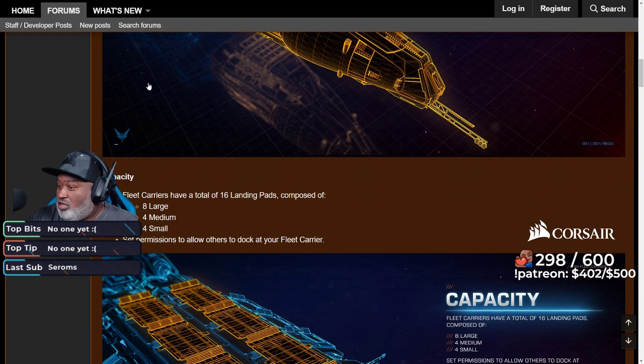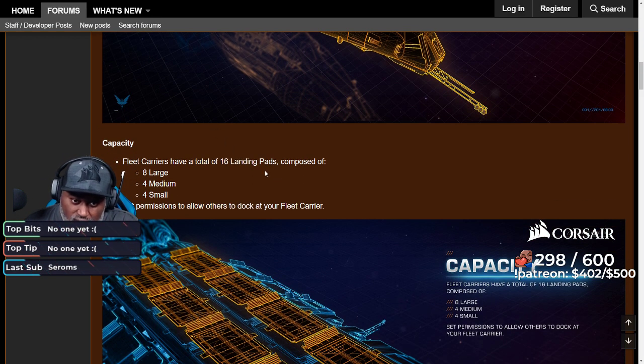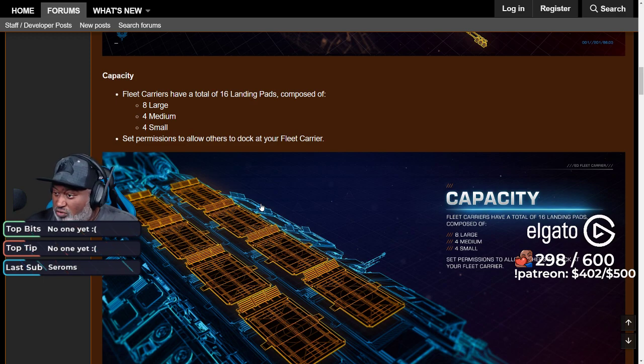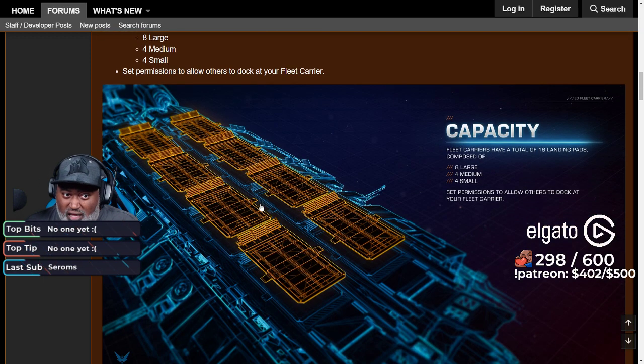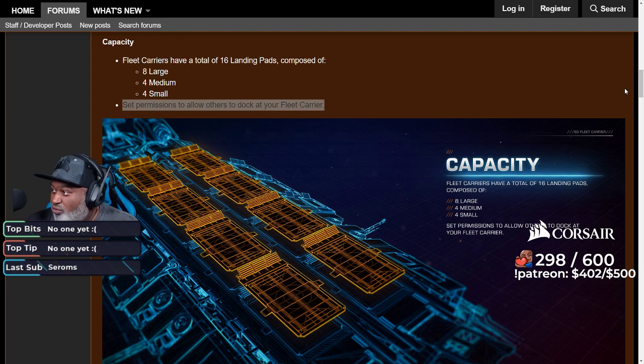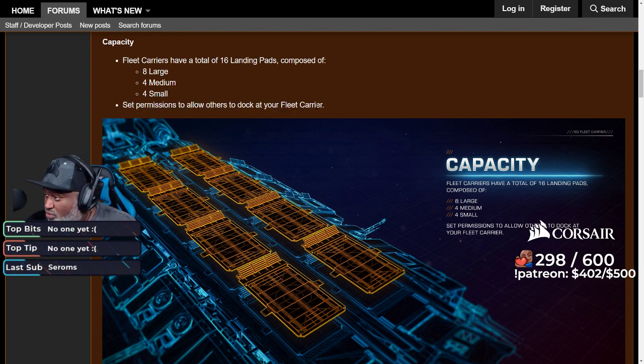We're going to be talking about the update all day. This one was kind of surprising to me — there are 16 landing pads: 8 large, 4 medium, and 4 small. That's a lot of landing pads. And you can set permissions to allow people to dock or not, which is kind of cool for people who want to be lone rangers. I don't know how granular those permissions are going to get — is it per commander, per squadron, public, or friends list?